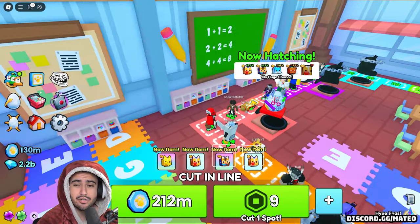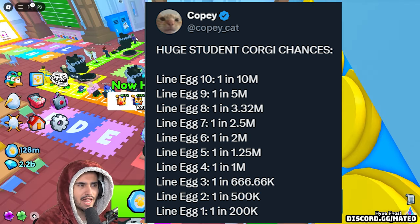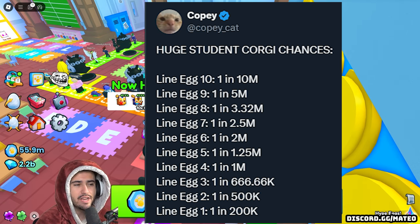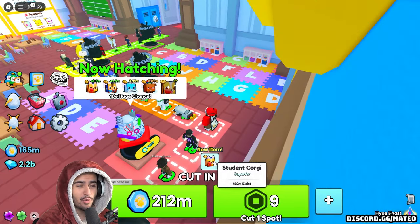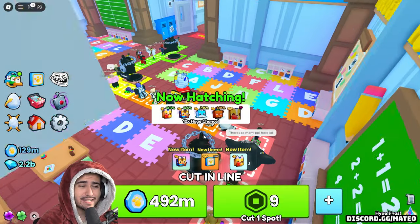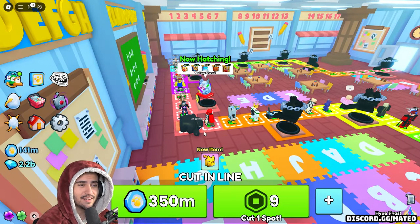I'll have the odds on screen here from Kopycat on Twitter, who shows the exact odds for each of the eggs in this line. So there's line egg one, line egg two, line egg three, and line egg four. According to Kopycat, line egg four has a one in a million chance at getting the huge, which is pretty insane because you are only opening one pet at a time. If we were opening 99 eggs at once, that would basically be a one in a hundred million chance. So it's definitely not easy, but those are the odds.